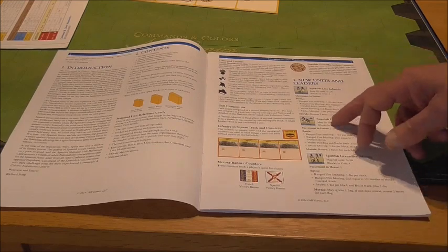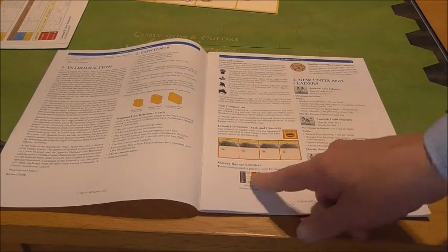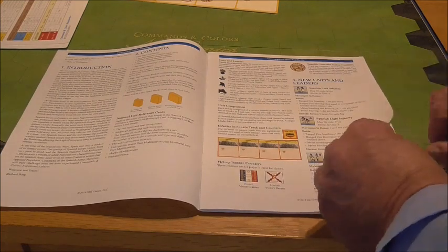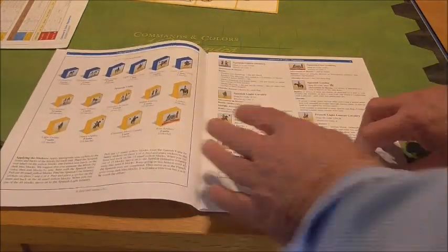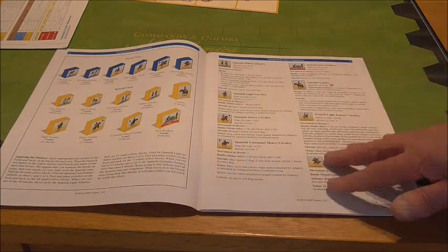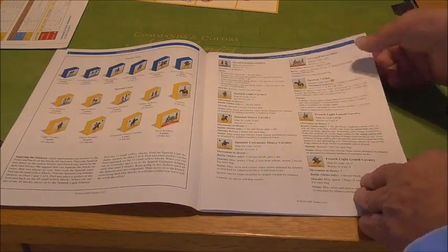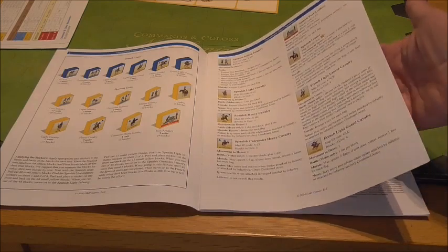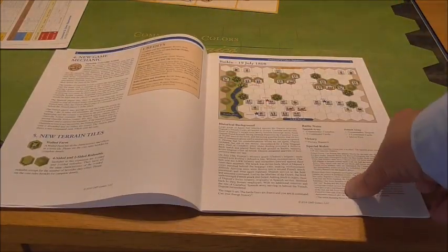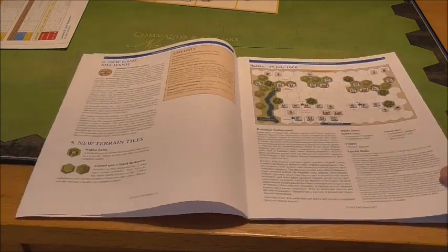Looking at the rulebook: new leaders and units explained for the Spanish, victory banners, square tokens etc. are covered. We've gone through the manifest and I've shown you the blocks.